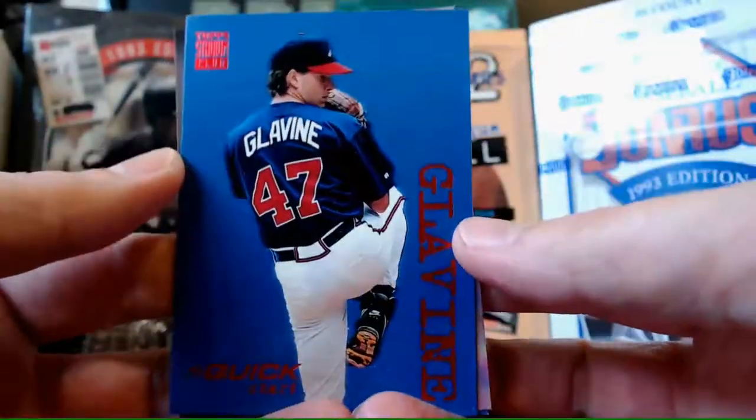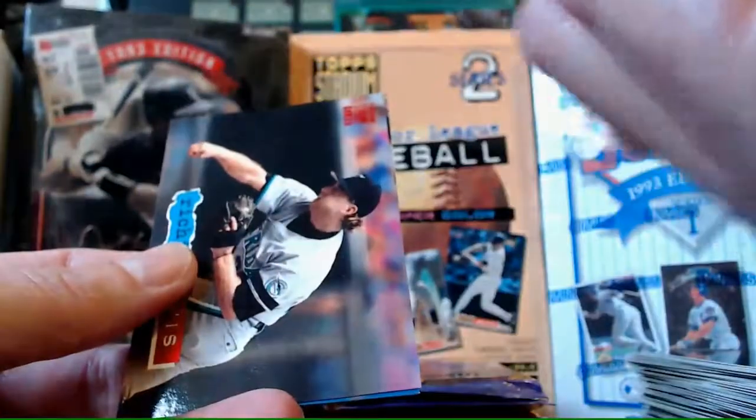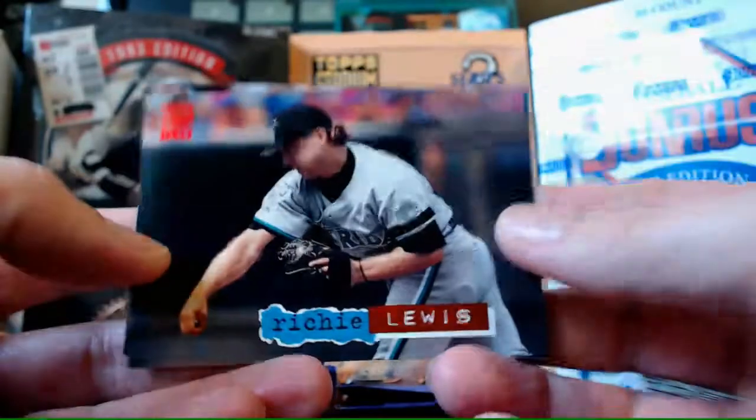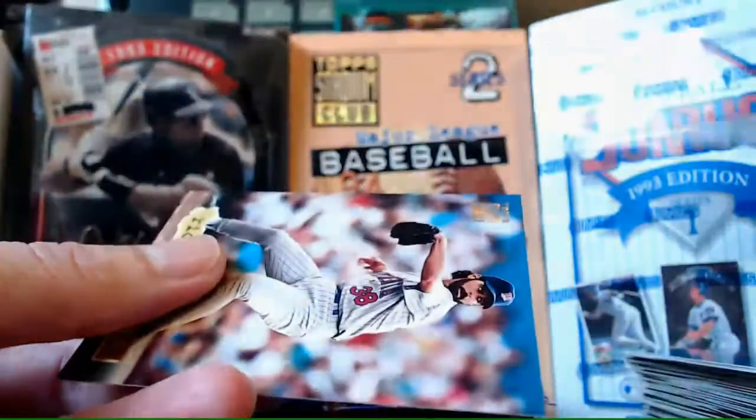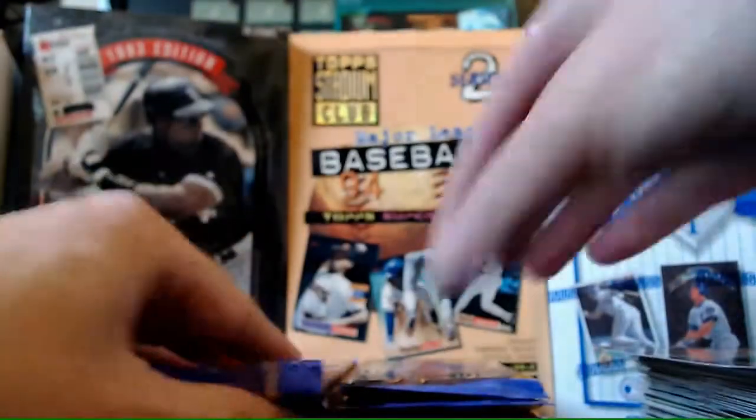Quick Start - Glavine! That's a good quick start. Richie Lewis. I wonder if there's going to be a Griffey quick start - that'd be sweet. Rick Aguilera is our Rainbow Parallel. Still going to have a First Day Issue in here somewhere. And if it is Jim Leyritz, I'm going to be so pissed - it's another Jim Leyritz! Which I wouldn't be surprised, they love their Jim Leyritz.